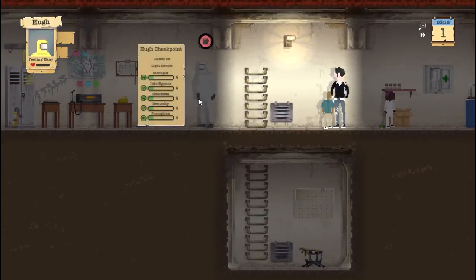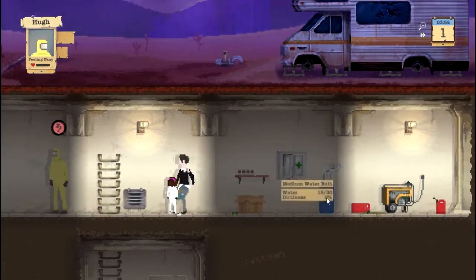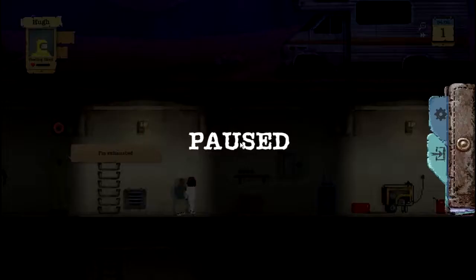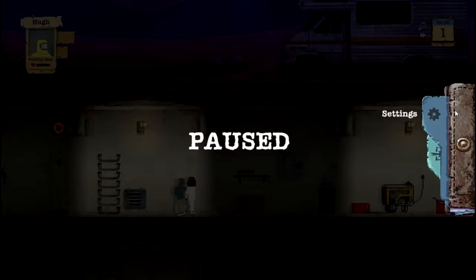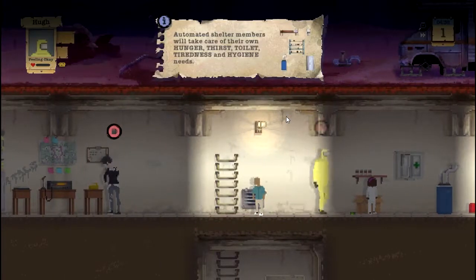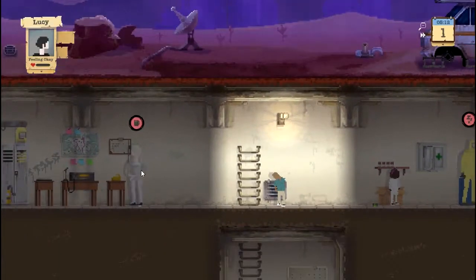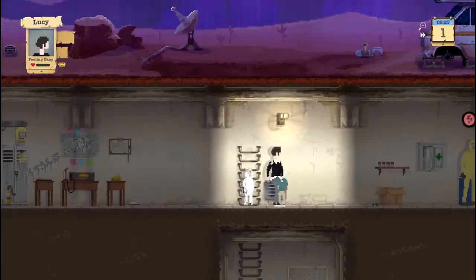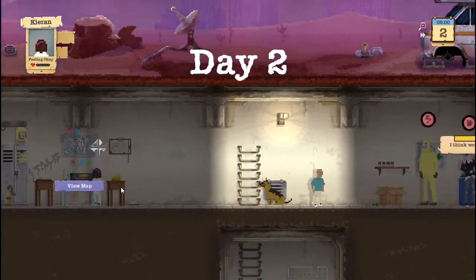We really need a bed because Hugh is very drowsy and I'm not sure how to put him to sleep. Let's check the controls — zoom out, speed up time, cancel character, automate character. Maybe we should automate the character. The home button — I don't think I've ever used that. Oh okay, so that's what I get. It's a radio transmitter, that's the map. Day two.